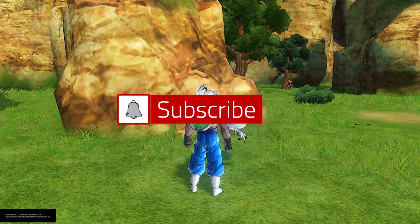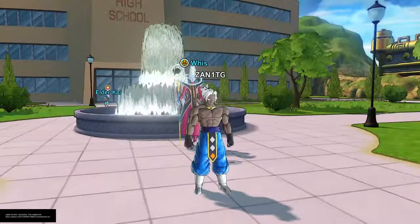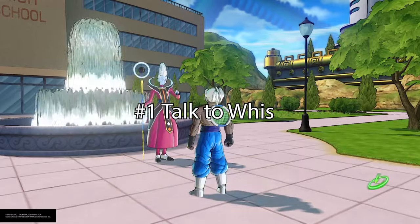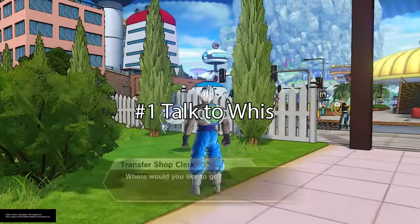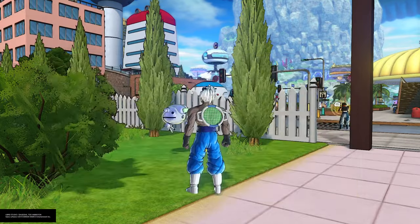If you're already level 99, you already know how to do this, so you need to go talk to Weiss. Weiss might be in the Bamboo Forest area. If he's not there, then he's in the Orange Star High School because he might be your instructor. Once you talk to him, he's going to ask you to get something — something about a dessert to make you stronger.